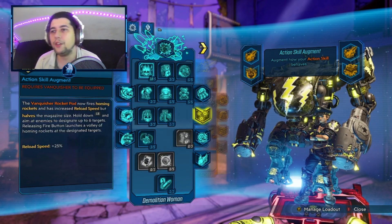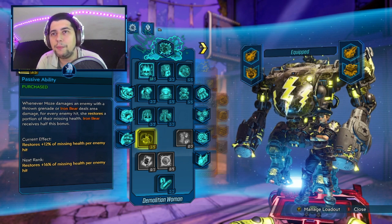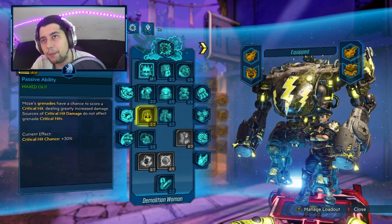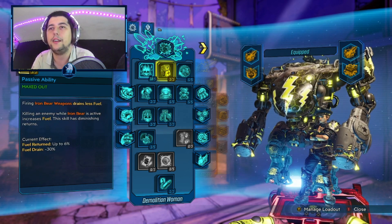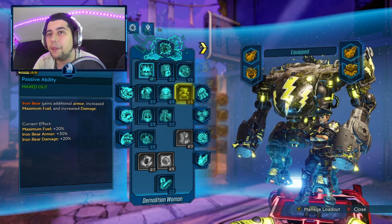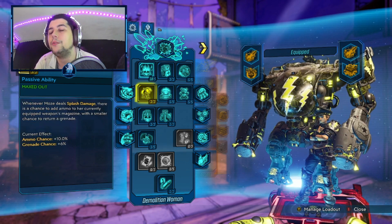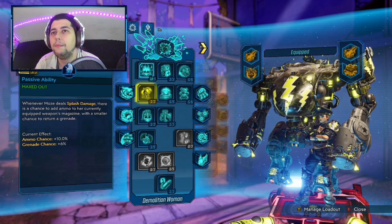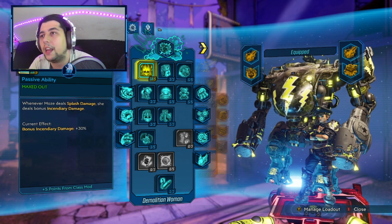Finally for the blue tree we are down to Short Fuse. We put 3 points into Vampyr, also 3 points into Pull the Holy Pin, you do need to grab Auto Bear and Deadline, also Grizzled, and as always we put 5 points into Stainless Steel Bear, 5 points into Torque's Promotion, 3 into Means of Destruction, and finally 5 points into Fire in the Skagden.